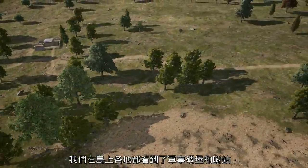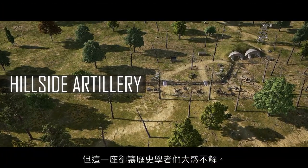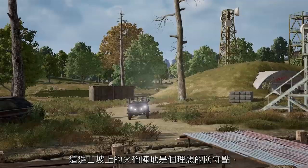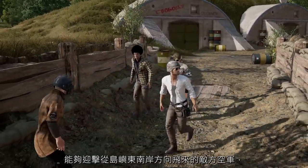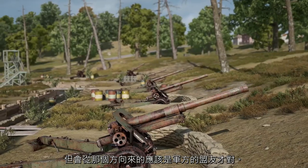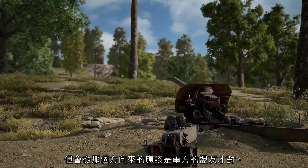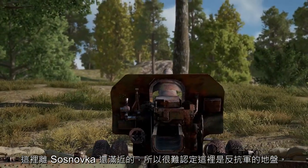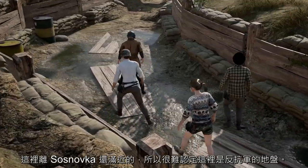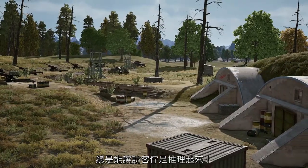We've seen military bunkers and outposts all over the island so far, but this one has historians a little baffled. The hillside artillery here would have made a pretty good defensive point for any enemy aircraft coming in from the southern coast of the island, but that direction would have been the allies of the military as well. This spot is a little close to Sosnovka for us to assume the resistance controlled it. Regardless, it makes for an interesting stop on our tour and always gets our guests thinking up their own theories.